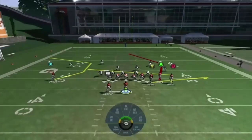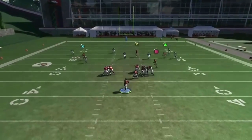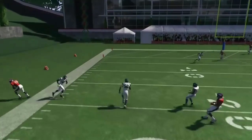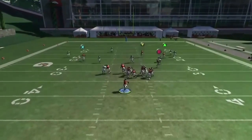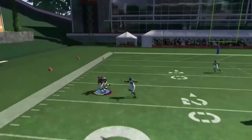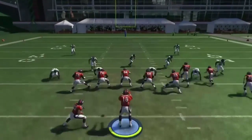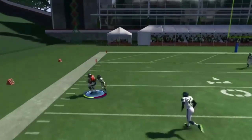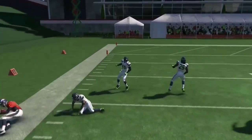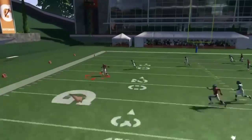The last route is the X receiver on the out or corner route. It destroys zone coverage — against cover threes he just cuts and is wide open. Against man coverage, wait until he cuts and then throw it; he destroys whoever's in man. He's really great for zones and great all around.